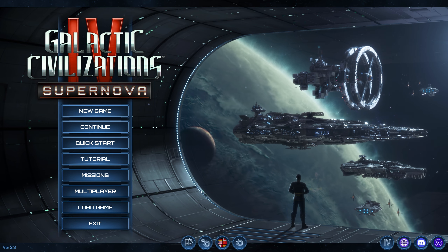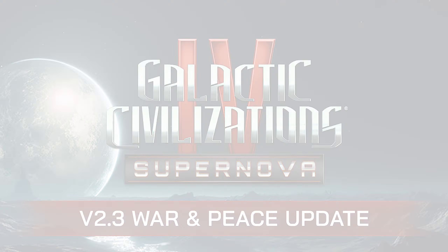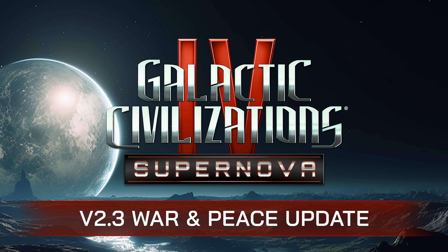Hot on the heels of our previous update, Galactic Civilisations 4 Supernova has a new version 2.3, titled War and Peace. Let's take a look at what this update brings to the game.